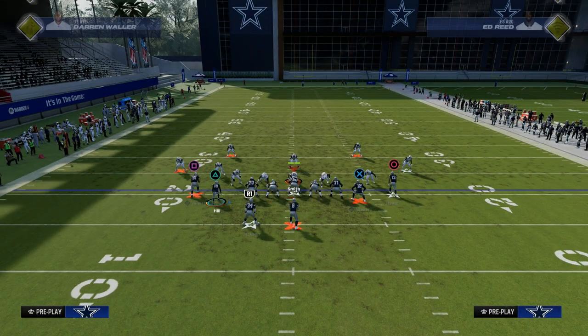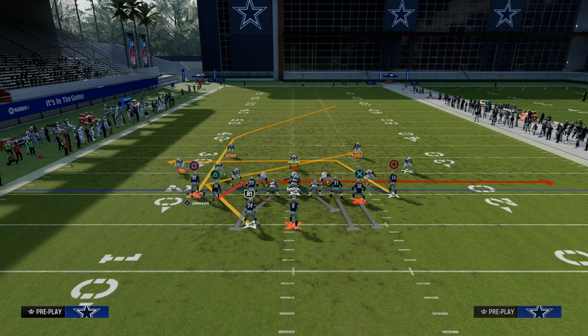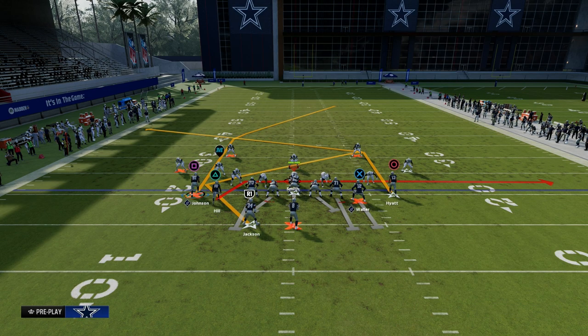What we're going to do with this setup is we're going to drag the slot receiver, Texas route the running back, slot apprentice post the right side receiver, and block our tight end.